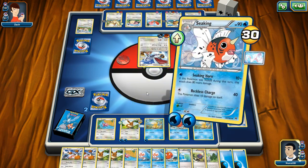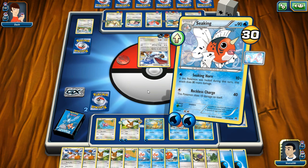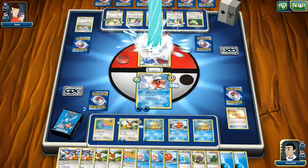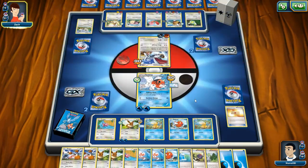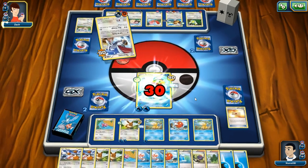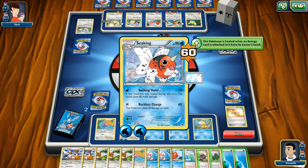And then I'm going to do a Soaking Horn attack on Skarmory. My game is taking time to think. There we go — 90 points of damage. Now what are you doing to me? 30 — that's fine. I'm still in the game. I need to start considering a retreat.